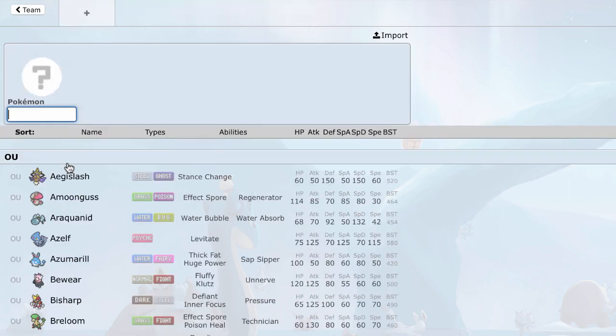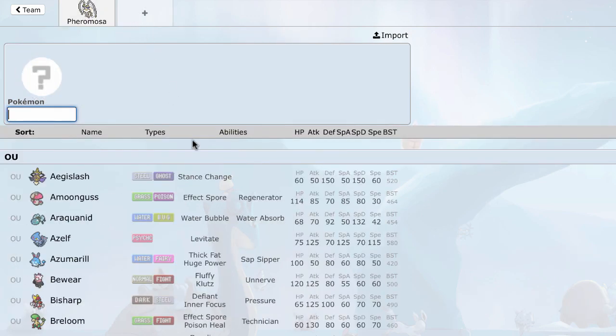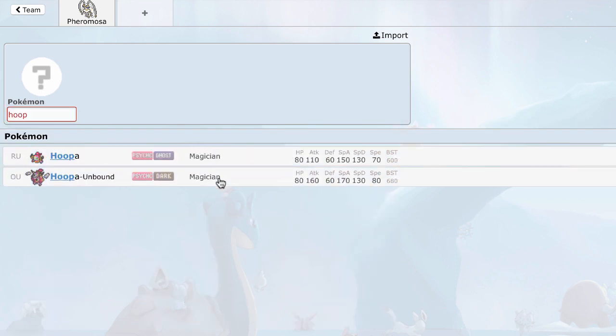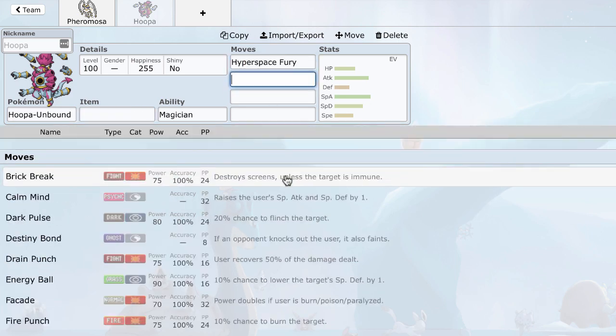Since Pheramosa is so iconic but it's also probably going to get banned, I did want to try to build a Pheramosa team. The biggest counter to Pheramosa is Aegislash — Pheramosa just absolutely cannot touch it. There are other counters like Mantine and Toxapex. Because of all those mons, mainly Aegislash, I really wanted to pair Pheramosa with Hoopa. Hoopa can take advantage of all of them, especially Aegislash, because Hyperspace Fury goes right through King's Shield.